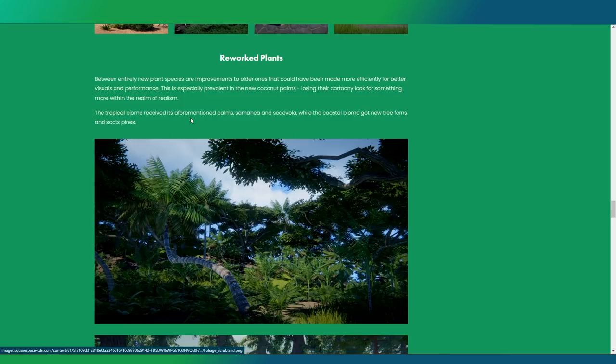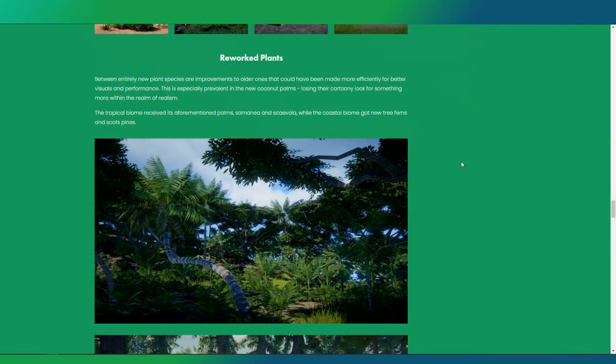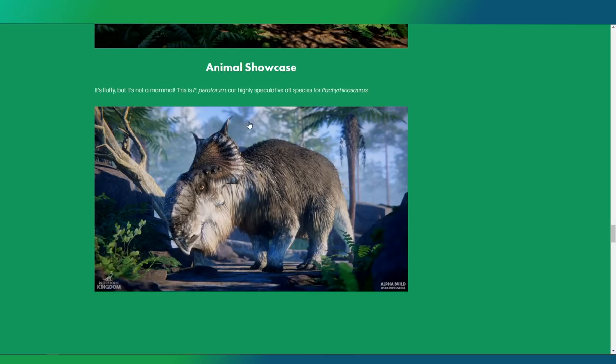We have the aforementioned palms, Syagrus and Sabal, which is cool. You can see a lot of this stuff working together in the build. And there you can see our feathered friend Rexy - one of the T-Rex versions with feathers, being a bit more scientifically accurate. I love this environment because it goes back to the original Jurassic Park vibes from The Lost World, with all these pine trees. Really cool stuff.